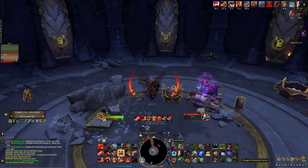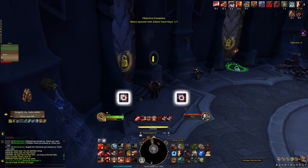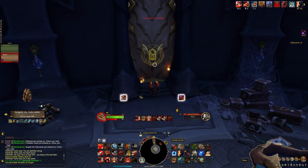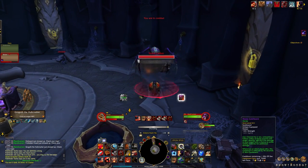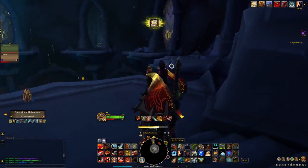Up next, we're returning to the Forbidden Reach. To enter the Ziscara Vault, you need to open 10 different doors. Luckily, I had a bunch of keys saved up that are basically useless now, so I was glad to relieve my inventory of 10 of my 40 Ziscara Vault keys. This didn't take too long, and that's another task down.